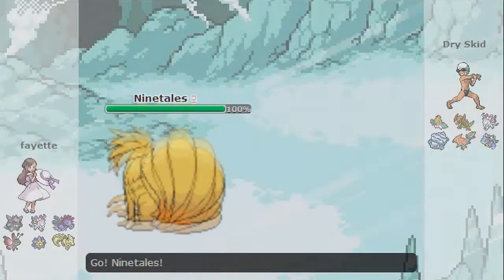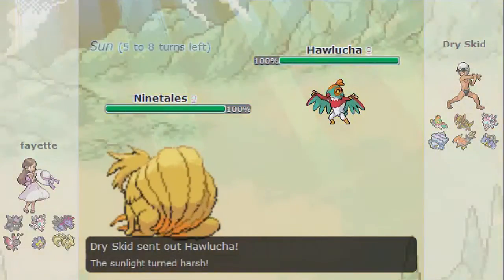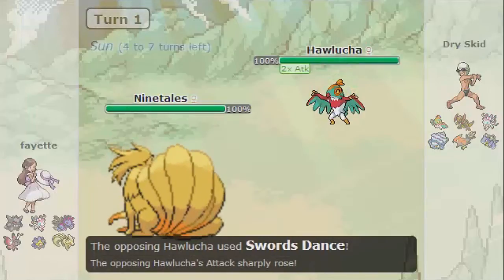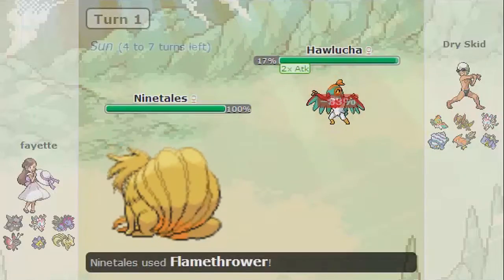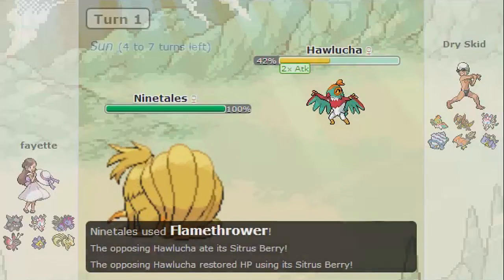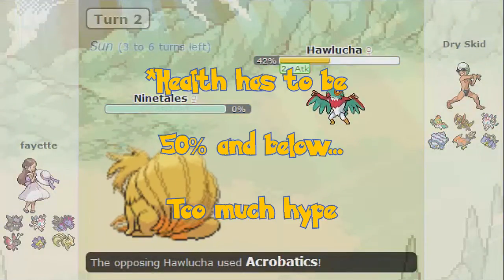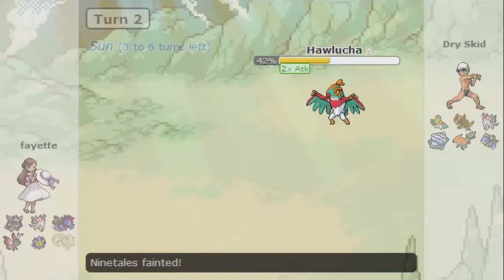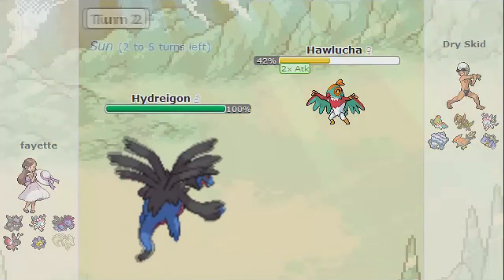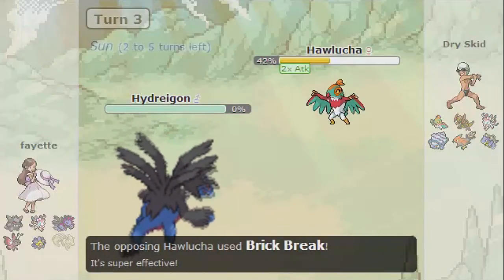Here's the battle I had with some trainer. He sends out Ninetales, I send my Hawlucha — great lead, by the way. Swords Dance. Because of underestimating the Hawlucha I made, it lives, thinking it would get one-shotted. I take a Flamethrower because of all that special defense, and because of that I live. The Citrus Berry, no matter what health, pretty much heals me a little bit. I'll live a little hit, maybe an Aqua Jet or something, and that gets one-shotted. Brick Break a Dragon, gets one-shotted — terrible defense. Pretty much a nice, clean sweep.